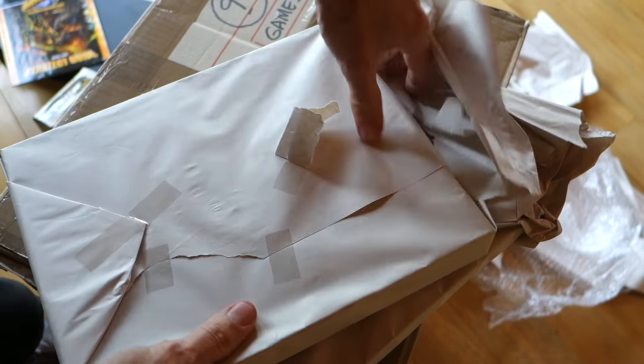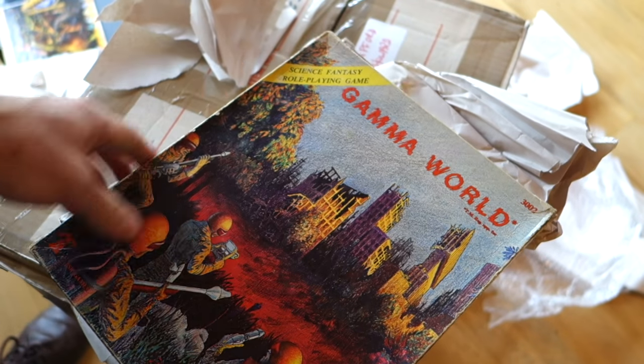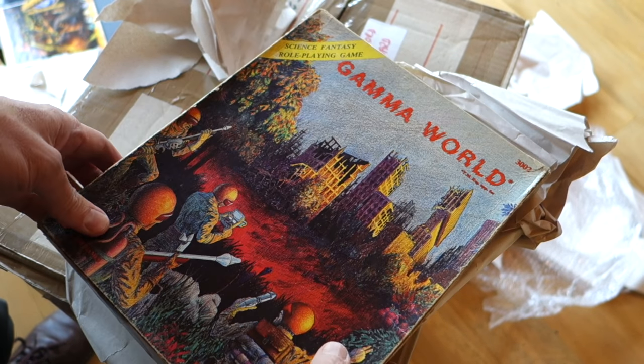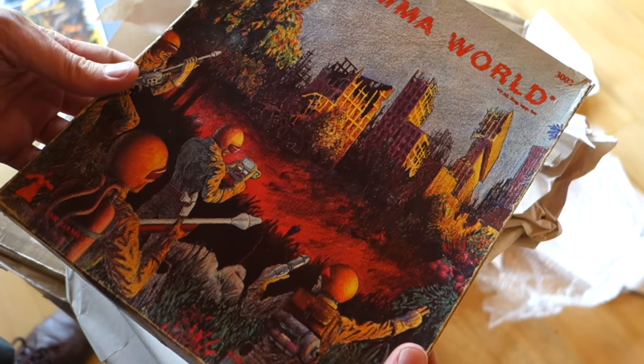I wonder if James Cameron got a few ideas from this game. Now what do we have wrapped up here? Ah, look — another classic, one of my all-time favourites: Gamma World! This was set in a post-apocalyptic world, again by TSR who did such great stuff back then. Look at that evocative cover — brilliant. So this is the original set.